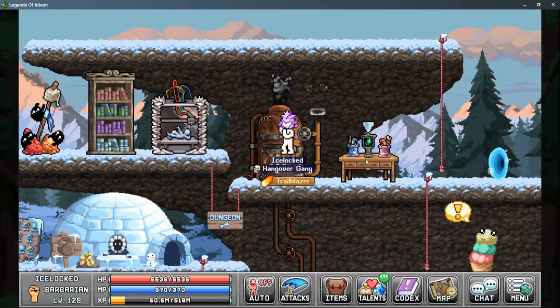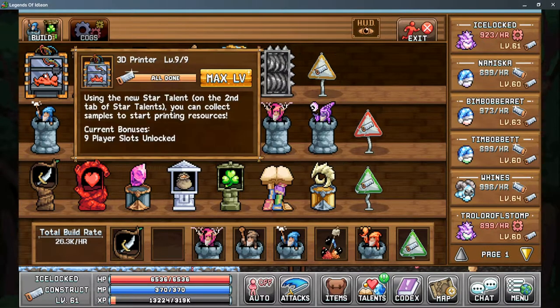The first thing to know is how to unlock the printer. This is made in the construction bench. There are nine available upgrades, and each upgrade unlocks access to the printer for one additional character.